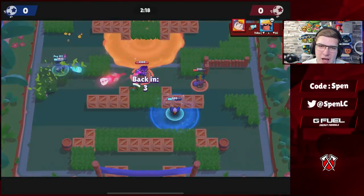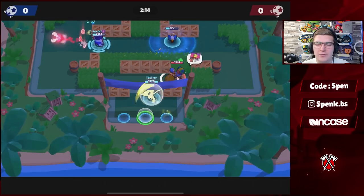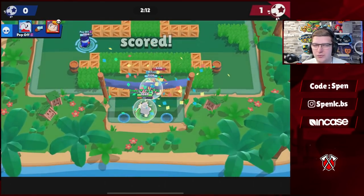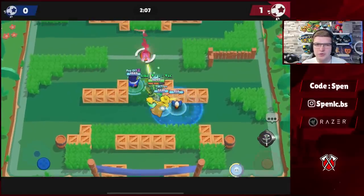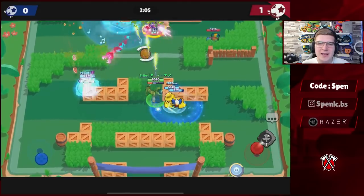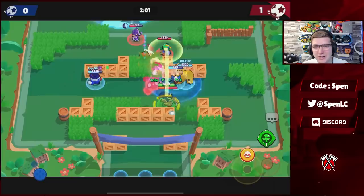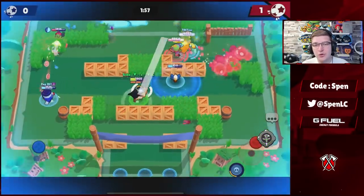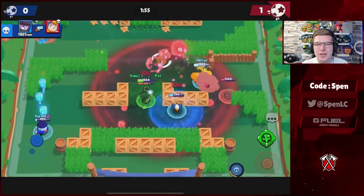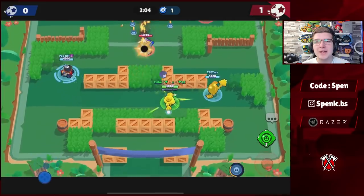Next up is Bo. On Snake Prairie you're obviously going to be using the Vision star power so you can see through the bushes. Other than that, the Stun star power is by far the better option because you're going to be able to confirm kills a lot easier. In terms of gadgets, nine times out of ten you want to be using the Totem gadget — there's actually a change where you literally just need to stand there for 20 seconds and you'll get your super fully charged. It offers a lot of value and is probably the main reason people even pick Bo.